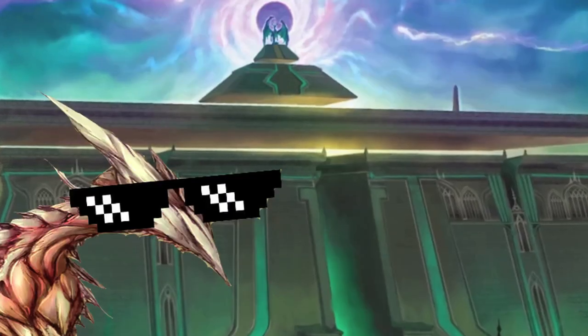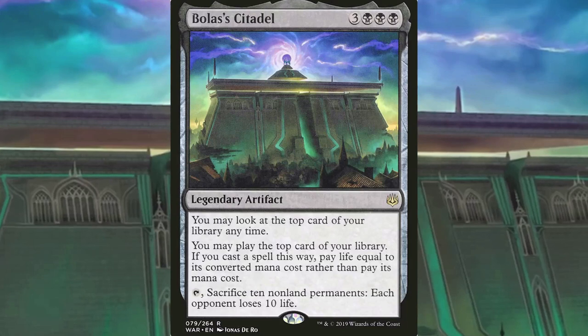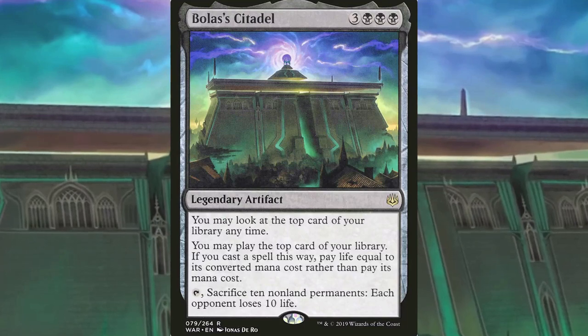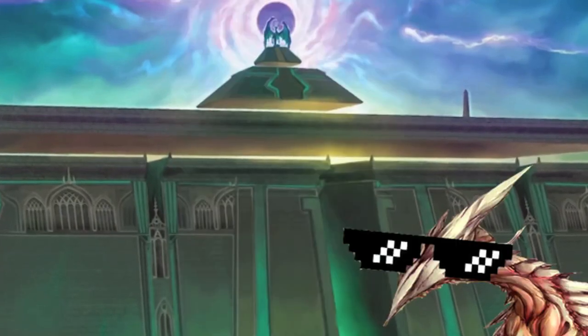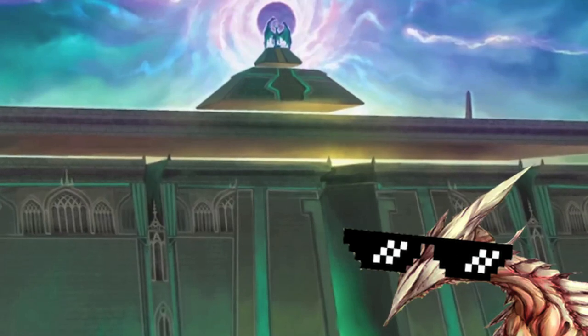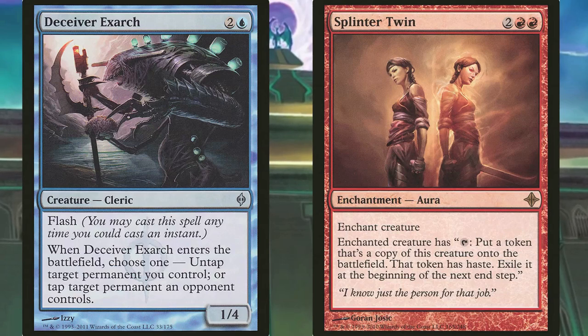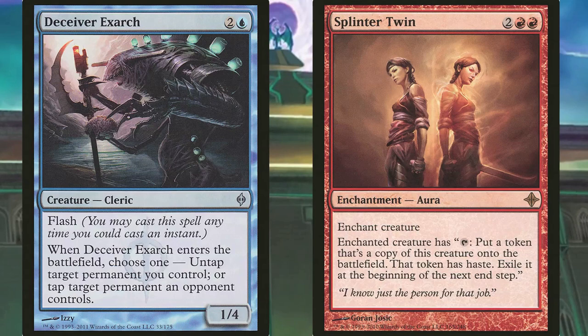Since we're on the topic of powerful threats that are also flavorful, Bolas's Citadel might just be one of the absolute best cards in this deck — the amount of card advantage it can generate is simply absurd. And finally, one of the most classic, most beloved, most elegant two-card combos in the history of the game: Pestermite and Splinter Twin. The deck itself is quite fair — it doesn't produce infinite mana, it doesn't have broken graveyard combos, it doesn't have game-ending creatures. So I decided this deck should have at least one of these crazy infinite combos, and Pestermite and Splinter Twin have a sweet spot in my heart.